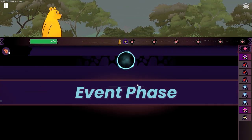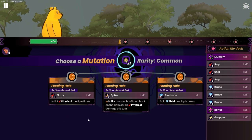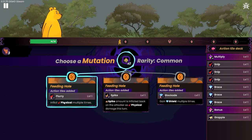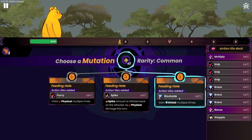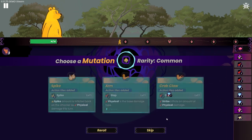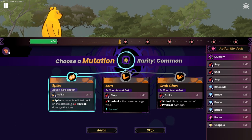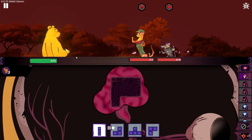We're out of the event phase because we ran out of blocks. So I did get a feeding hole. We got spikes, we get blockade, flurry — I was really feeling that build last time of just all shield and spikes. I think I will go with that, try to do it again. Fuck it, we'll go spikes and armor again.